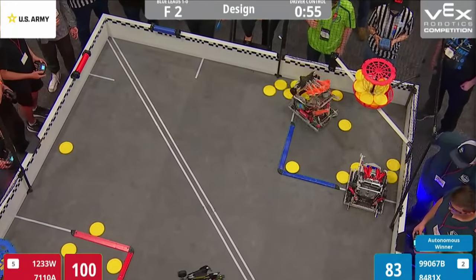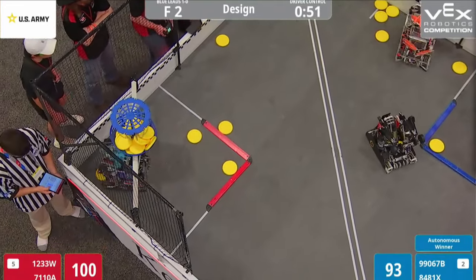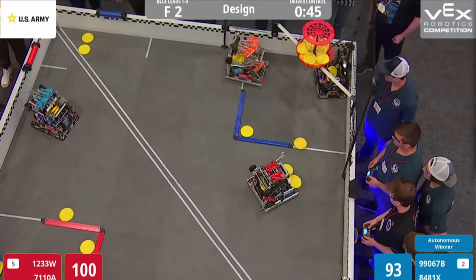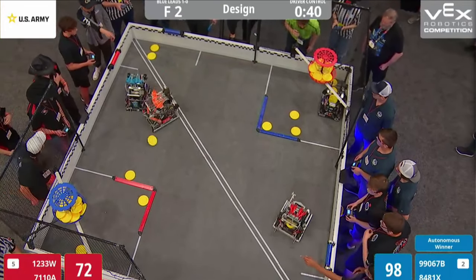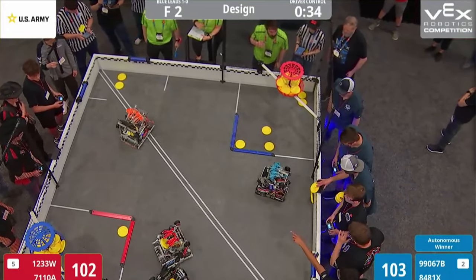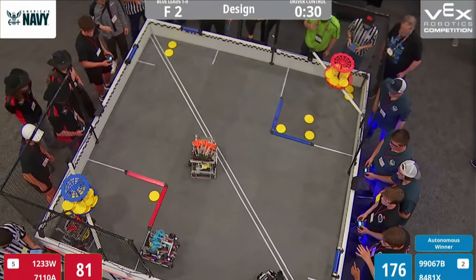A couple more discs being shot into the goal. A few more from 8481X — that's the Bridger bot. And then we can see over here on the far side of the field, one Whiplash now heading over to the goal once again, see if they can keep up with the disc lead. They got a few more there. We've got now the rollers changing quick. 102 to 103 for the Blue Alliance by one point. This is a close match, folks. And they're now shooting the discs.